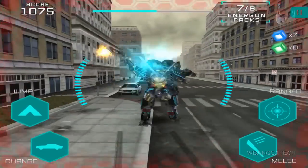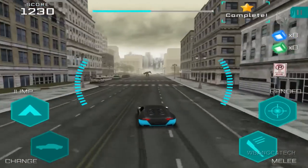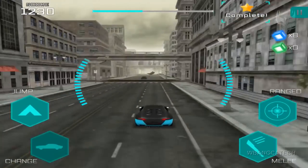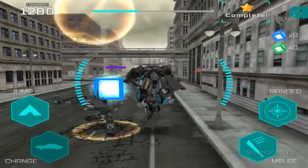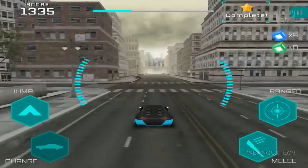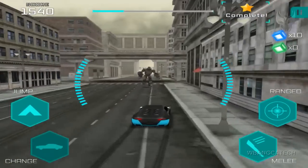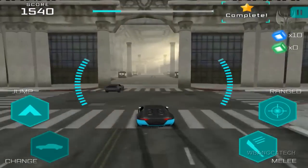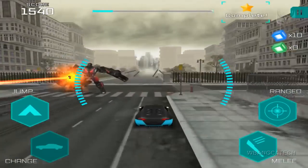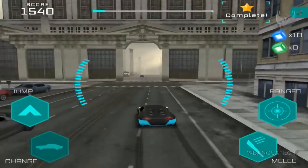Usually unlike Optimus, with Optimus you can go almost in front and then release it. But with Drift you have to release his vehicle form way ahead to actually get a hit. That's why I don't like — well I do like using Drift because he's fast with his car, but when you're using him to fight I think it's going to be difficult to control just because of how fast his car is.